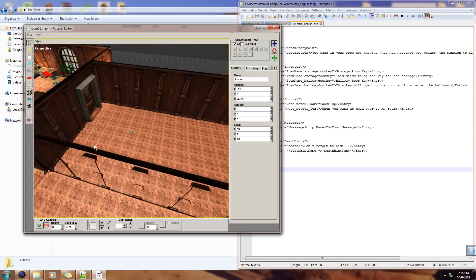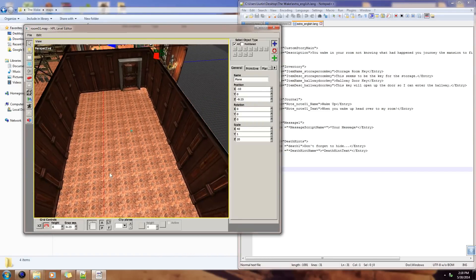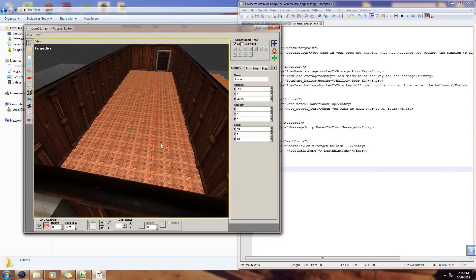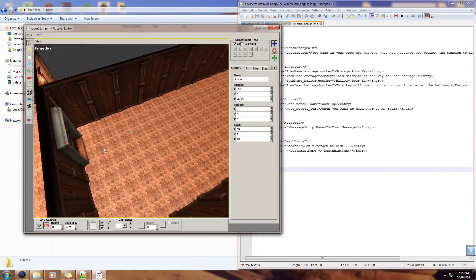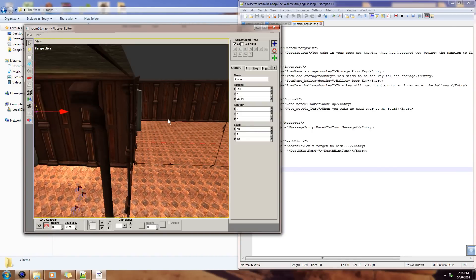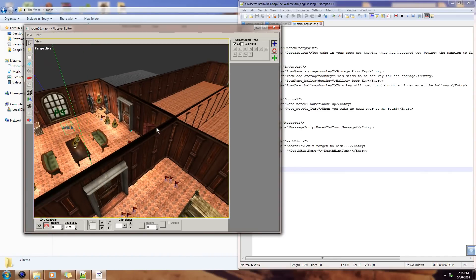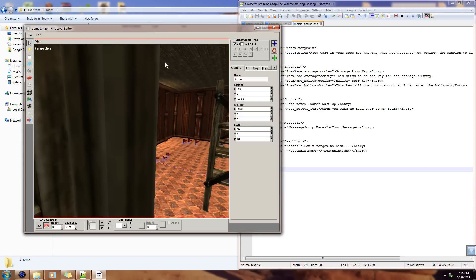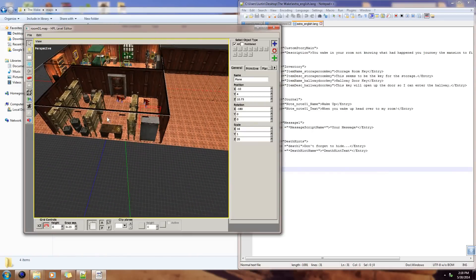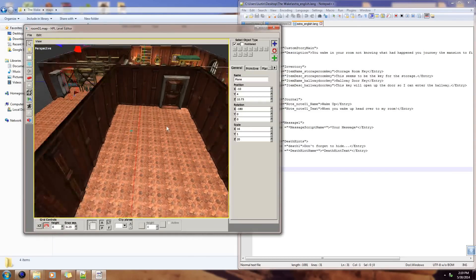I thought it would be cool, especially since we've got this little hallway going now. I wasn't very happy with the way this hallway looks. I loaded up the game, and if you guys haven't seen the last episode, I had a problem with the key that I had to fix. So I fixed that off camera — I actually forgot to move the ceiling here. But I did fix the key problem off camera, so that's no problem.